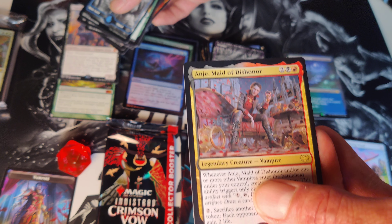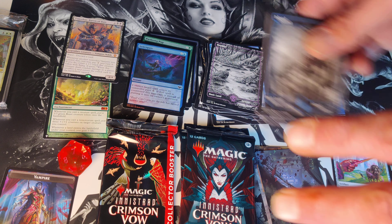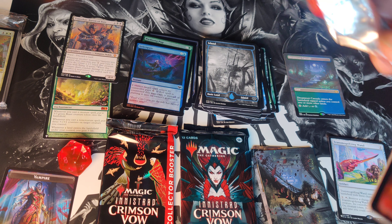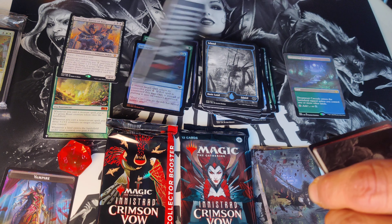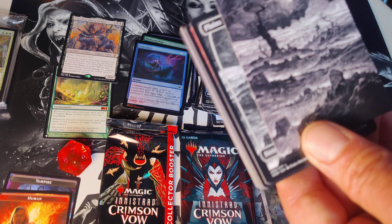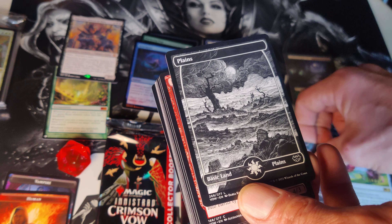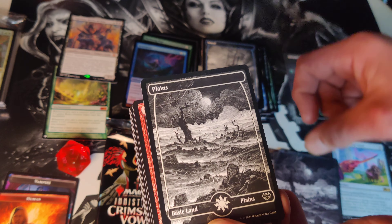Angie Made of Dishonor — but we're going to set that right up there. Unbelievable pack — two mythics in a pack, that doesn't happen every day! And we got a human token, a planes art card — look at that wonderful art card and the planes card behind it.